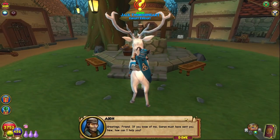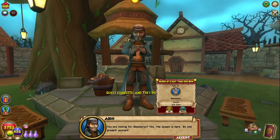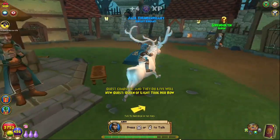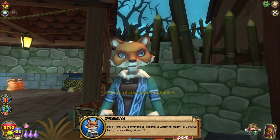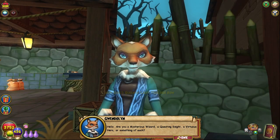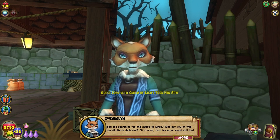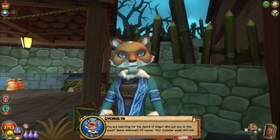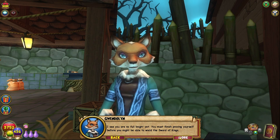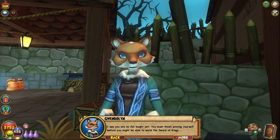There's the queen. 'Greaton's friend — if you know of me, Doran must have sent you. How can I help you? You're looking for Gwendolyn? Aye, the queen is here. Go and present yourself.' 'Are you a mysterious wizard? A questing knight? A virtuous hero? Or something of each? You are searching for the Sword of Kings? Who put you on this quest? Merle Ambrose? Of course that trickster would still live. I see you are no full knight yet. You must finish proving yourself before you might be able to wield the Sword of Kings.'